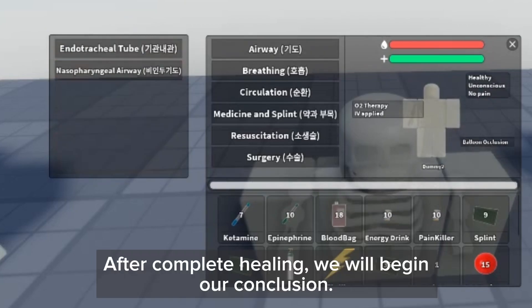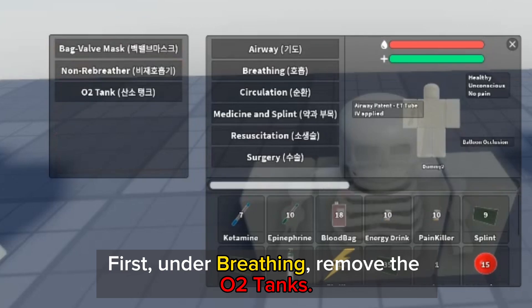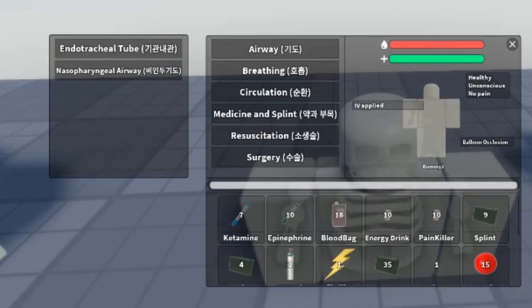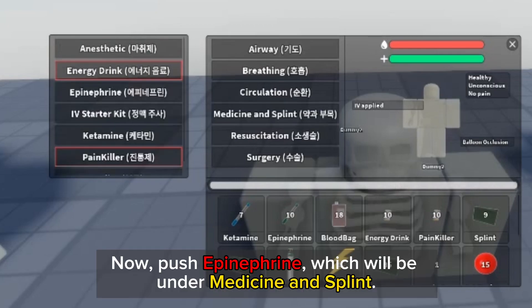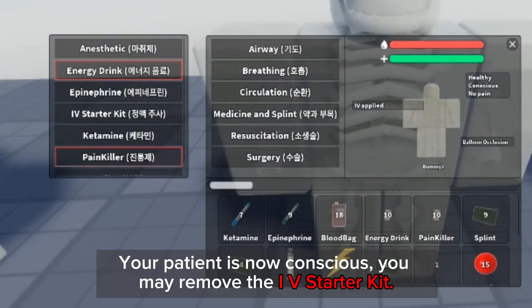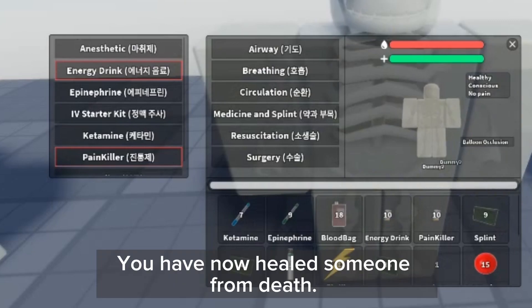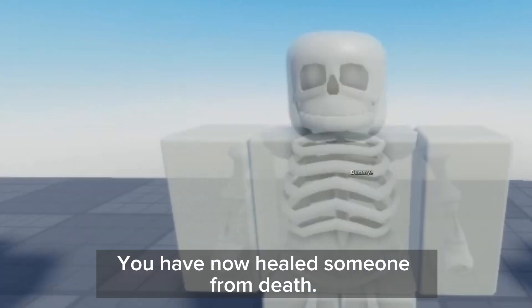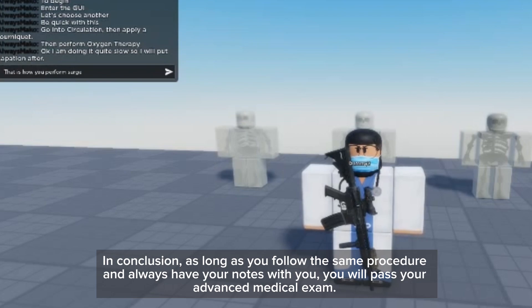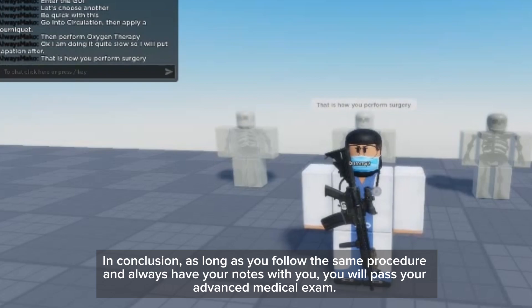After complete healing, we will begin our conclusion. First, under breathing, remove the O2 tanks. Then, under airway, remove the endotracheal tube. Now push epinephrine, which will be under medicine and splint. Your patient is now conscious — you may remove the IV starter kit. In conclusion, as long as you follow the same procedure and always have your notes with you, you will pass your advanced medical exam.